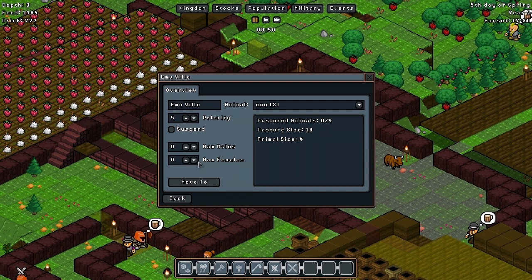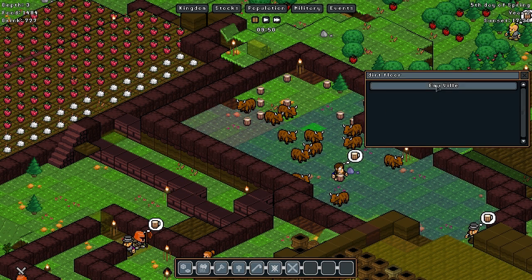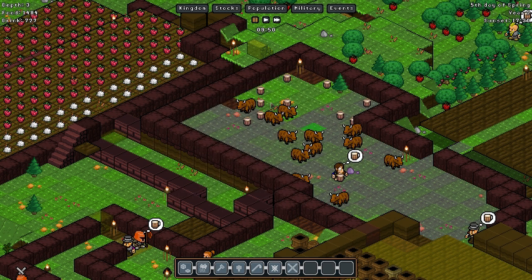There's a bit of a bug here where when I try and choose the max males when I've just created a pasture, I try and go up and down for the max males and females and it doesn't actually work. So we have to actually get out of that menu and then go back in and then it seems to work. We're probably going to put a maximum of about three males in here and the rest of them are just going to be females.